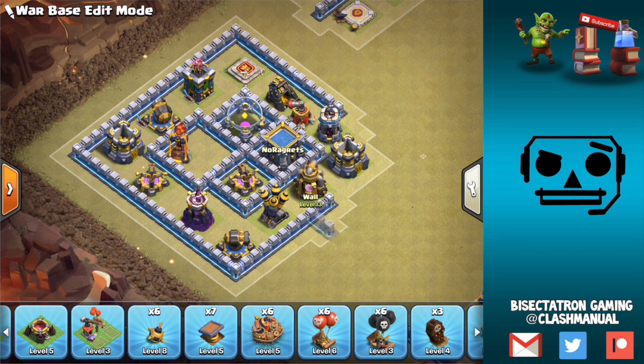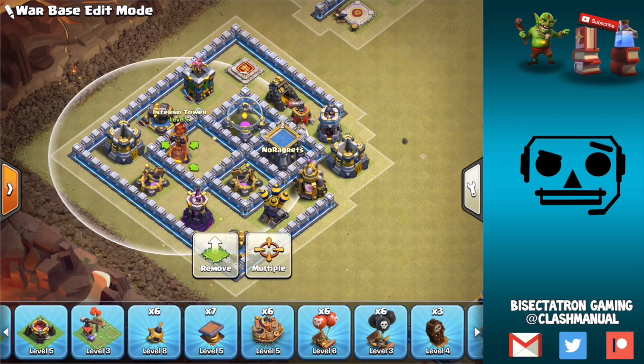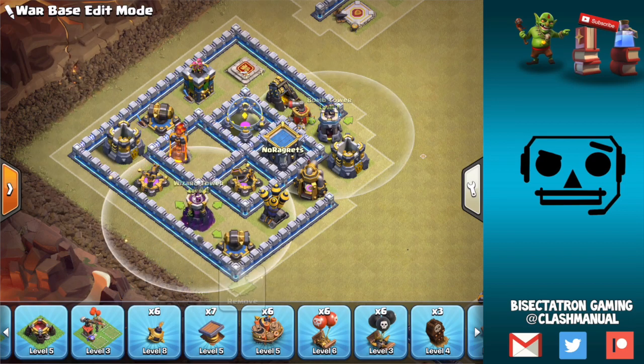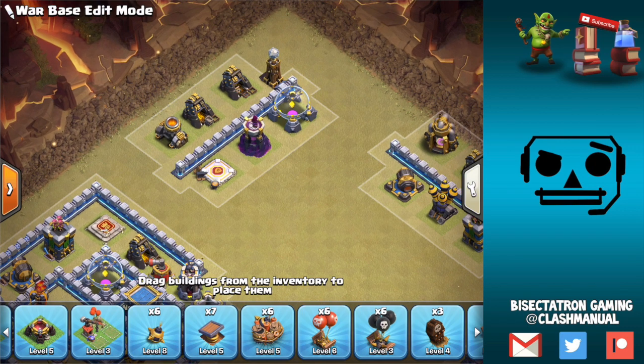The basic idea once again: we have a cluster of small compartments with an Inferno right over here and some dead space, surrounded by a bigger compartment. It's a difficult setup that makes spells less effective. I like this type of setup at Town Hall 10, 11, and 12.